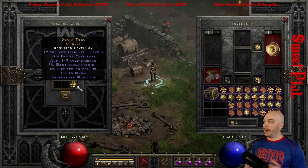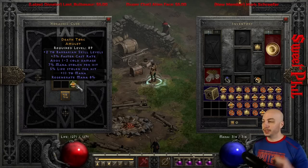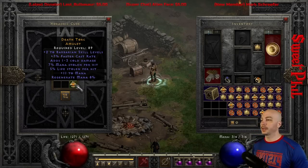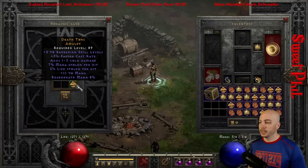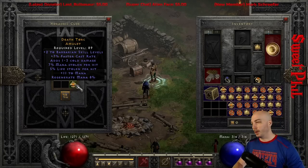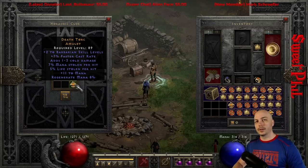There's a little Barb one — wow — with dual leech on it, level 89 requirement, 7 mana, 5 life, with a little FCR just to get you over that breakpoint you need if you're teleporting around. If you throw on two Whispikes you get 50 and 50, so there's 100. Any caster amulet that goes with Barb skills is perfect for any teleporting Barb, because then you get over 105, and that's the highest realistic breakpoint to get to on the Barbarian. That is a sick, sick Barbarian one.